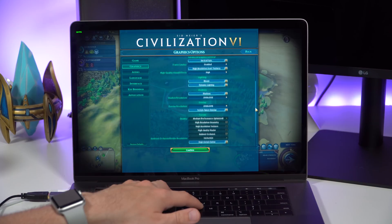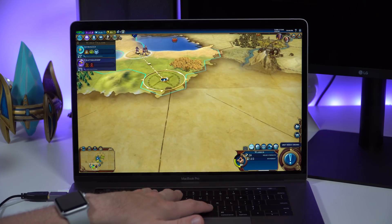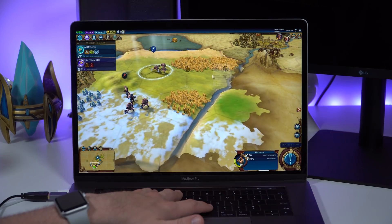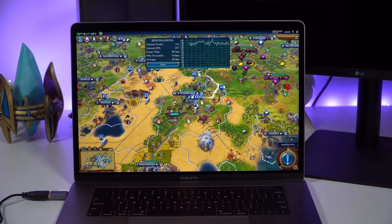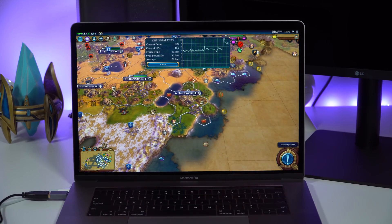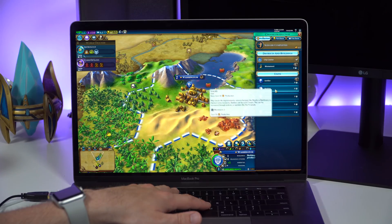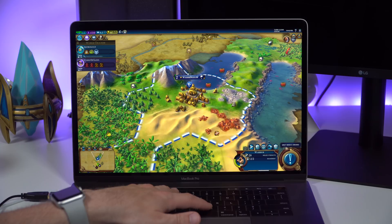On a game like Civilization, high settings are actually playable because it's a turn-based game, so frame dips or a lower frame rate don't impact gameplay as much. As you turn up the graphics and raise the resolution, expect 20 to 30 frames per second at the start of the game, but as the game gets more complex, that will slow down dramatically into the 13 to 20 frames per second range. Civilization VI isn't as well optimized as StarCraft 2 and I don't think it's using the Metal API, but it's still a really good port for macOS.